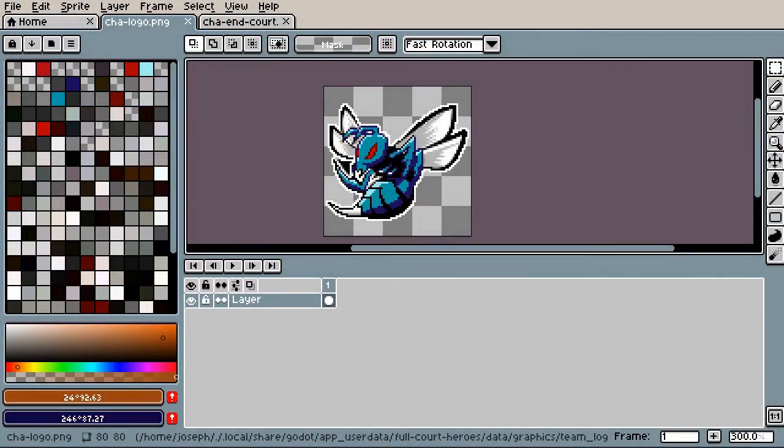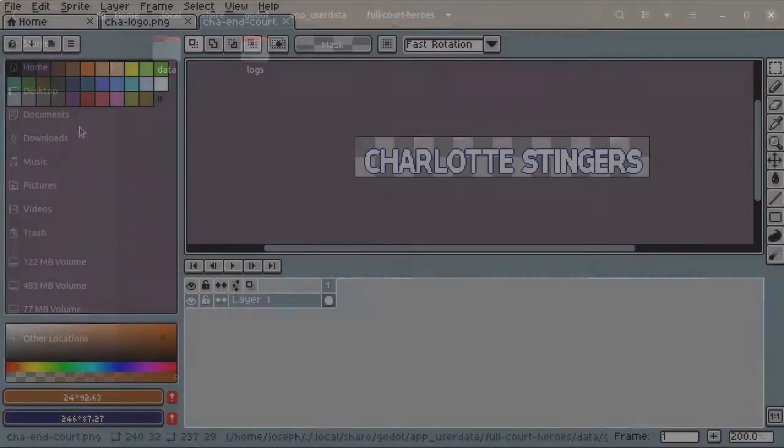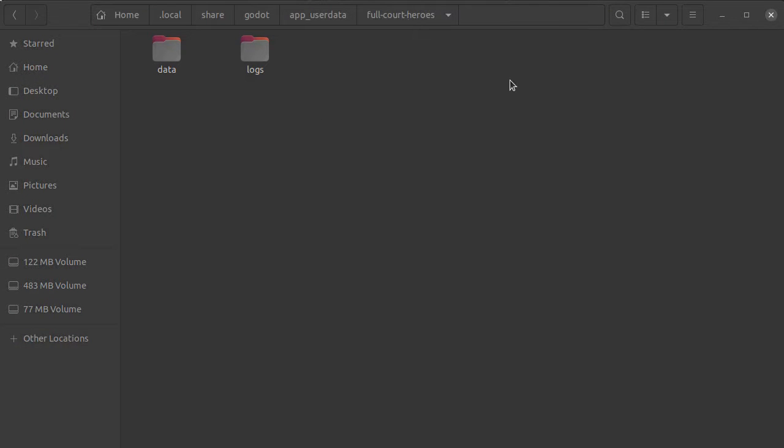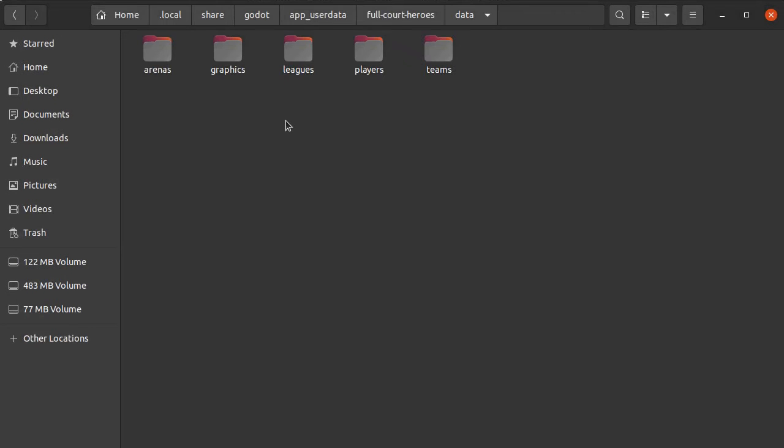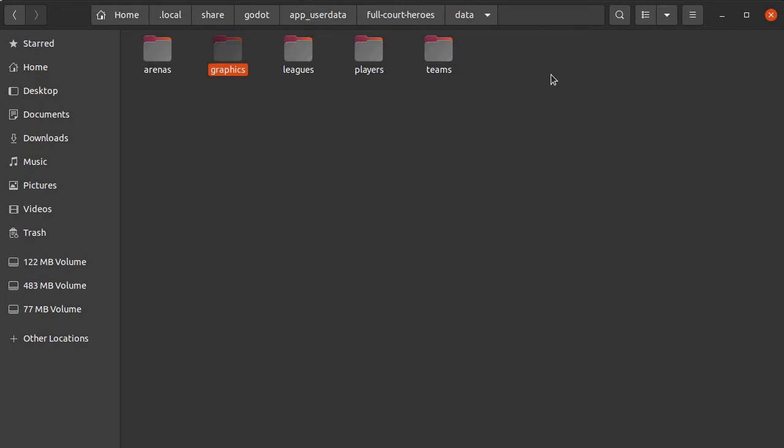One of the things you're going to need when you're making a custom team is some graphics. You need a team logo. We've designed a logo for the Charlotte Stingers, and a little graphic that I can put at the end of each side of the court behind the basket. Those can go in your user folder — on Linux it's in the user data folder, and on Windows it's in AppData. Within that there's a data folder and then graphics, which contains subfolders for court elements, court floors, team logos, and ticker logos. I also created a new floor pattern for the Charlotte floor.